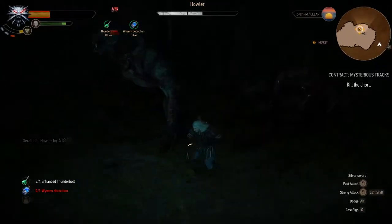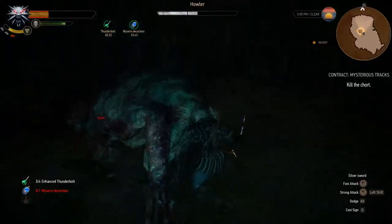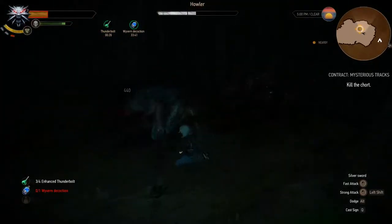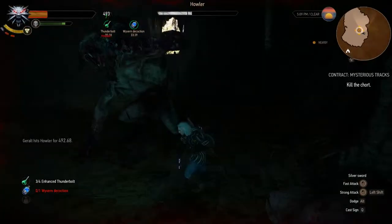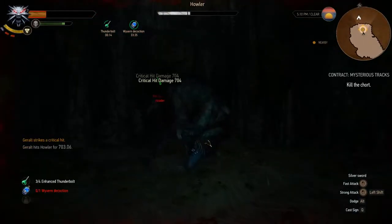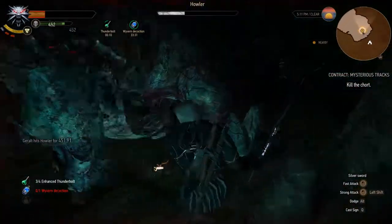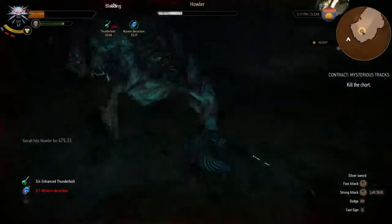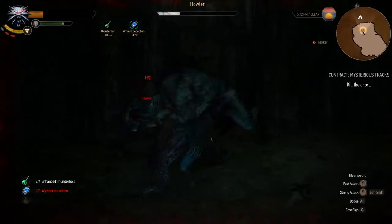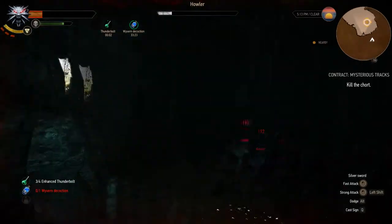Most of the time this will work, but sometimes the Howler will do fast attacks — he'll do a headbutt and then another attack right away, and by the time you see it it'll be too late. That's another reason to use Quen. Just keep this pattern up and you'll kill him very quickly.